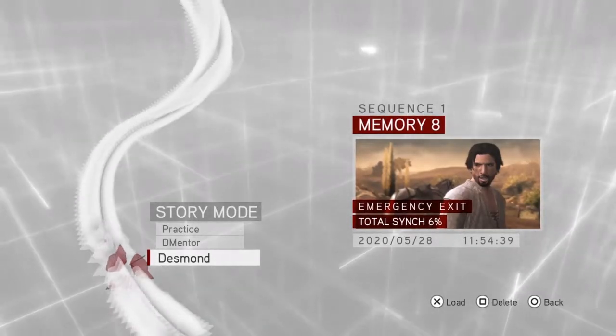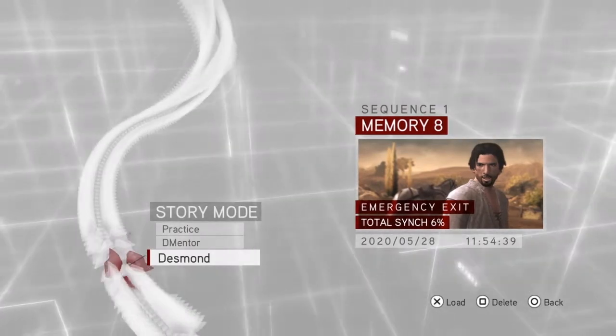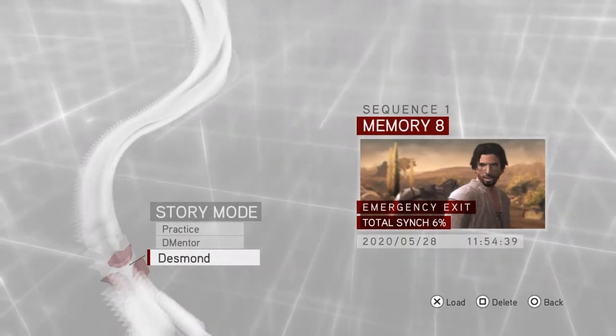Hi everybody and welcome back to my 100% walkthrough of Assassin's Creed Brotherhood. On this video we are going to be completing the main mission Emergency Exit.